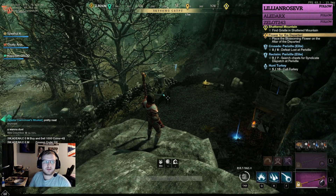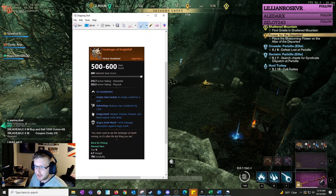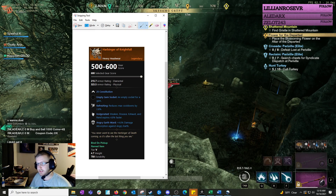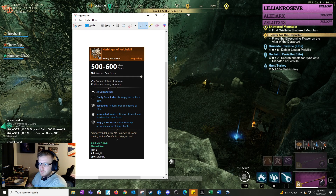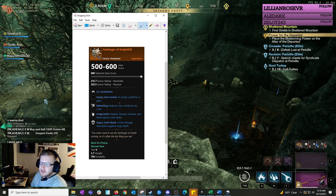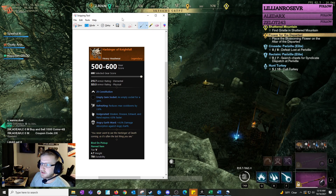The legendary I'll be going for is called Harbinger of Nightfall — firstly because I think it looks badass. It is heavy unfortunately and I'm rolling light, but it's 25 Constitution, CDR, weaken, disease, exhaust, and rend expires faster, so less slows and DoTs, and then 4.8% damage absorption against angry earth.